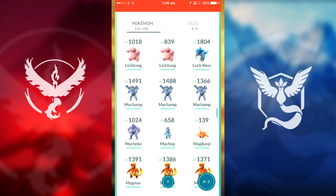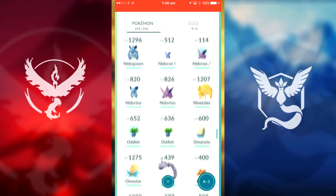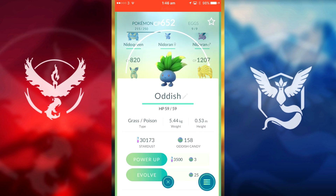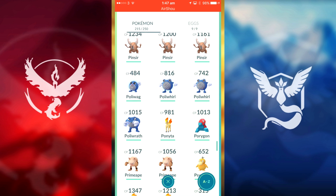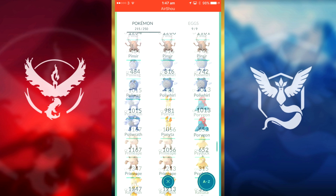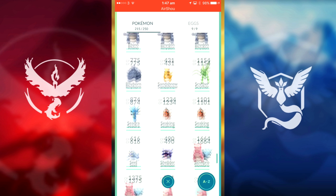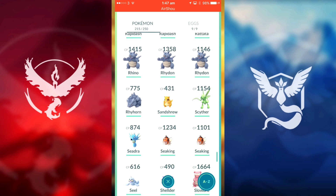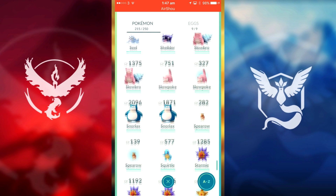I've got tons more stuff we can evolve. As we're flicking through I'll definitely show you. So as you can see — Oddish, we can evolve that, which is the evolved version of Gloom. Our Poliwag we can get all the way to Poliwrath, we have more than enough candies — 200 candies. We only have one Cipher and I'm a bit disappointed because it's CP 1054.